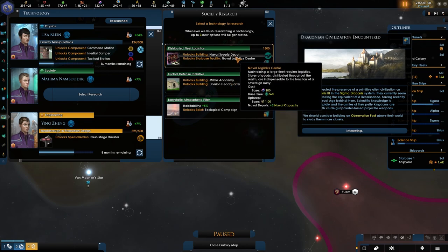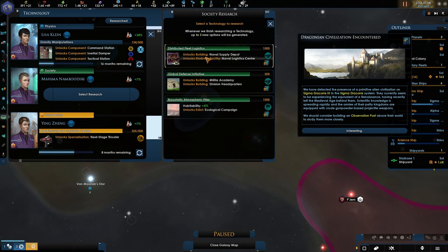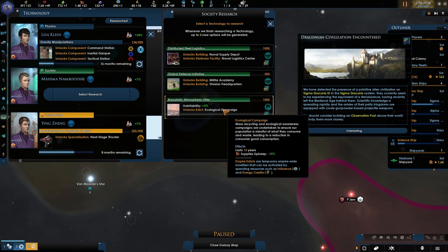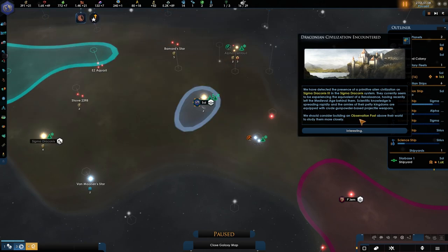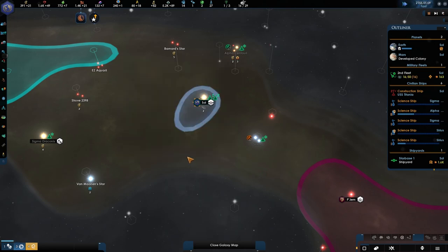I quite like to go with Naval Cap, since once the Federation forms, Naval Cap is going to be quite important. Habitability is definitely nice — we'll probably have about 80% on our main planet. This edict could be so gorgeous but it could destroy our economy after those 13 years, and we probably won't have the influence to run it. Let's go with Naval. We have detected the presence of a primitive alien civilization on Sigma Draconis 3 in the Sigma Draconis system — they currently seem to be experiencing the equivalent of the Renaissance, which is interesting.